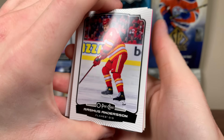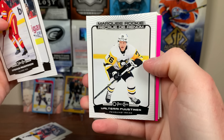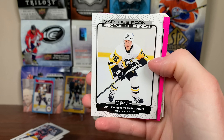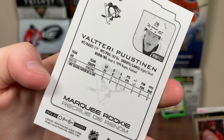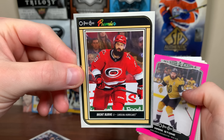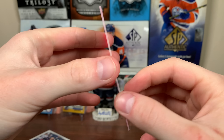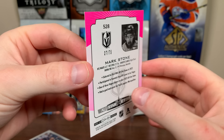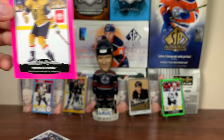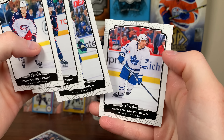Next pack: Rasmus Andersson — and we got a pink! Neon pink parallel of Rasmus Andersson. Jacob Vrana, Valerie Puustinen Marquee Rookie — just played one NHL game so far, been in the AHL all year. Brent Burns OPG Premier. The neon pink — 27 of 75 — of Mark Stone. Nice looking card, I'll take that. Victor Arvidsson retro, Texier, Bjorkstrand, Tavares, and Auston Matthews.